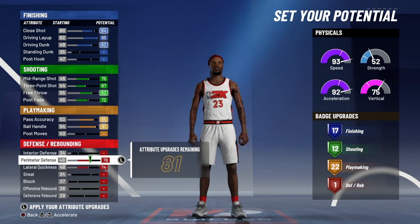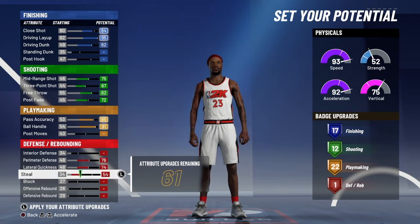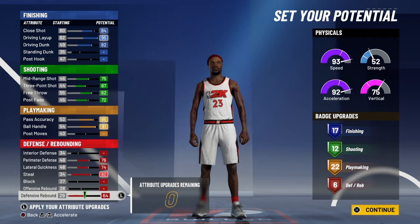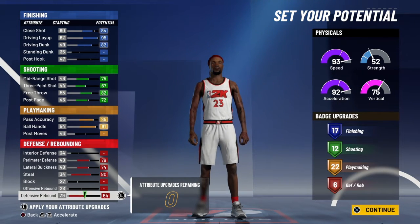To get the most badges you can, you're going to max out your perimeter, your lateral, your steal, and put the rest on defensive rebound — so you're going to get six defensive badges. If you look at LeBron's player card, he actually has a lot of bronze badges, so if you know what you're doing, you can do a lot with six. You're also going to be taller than a regular point guard, so you don't have to worry too much.